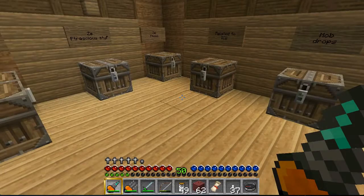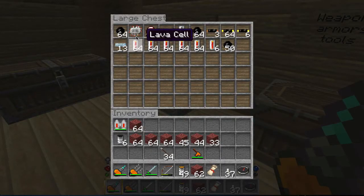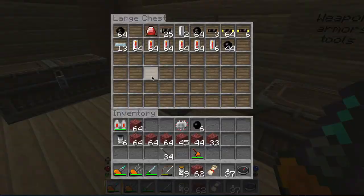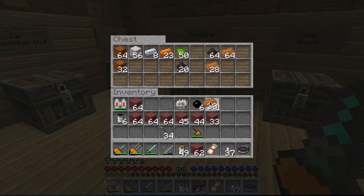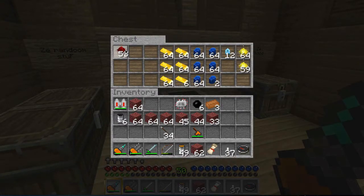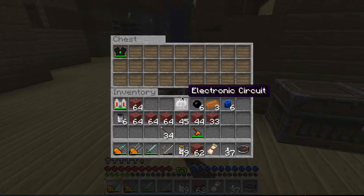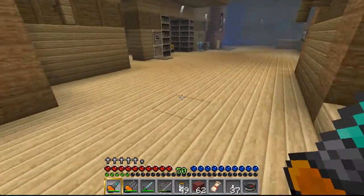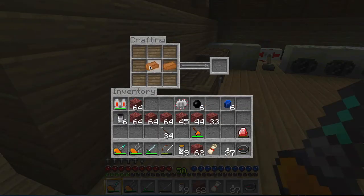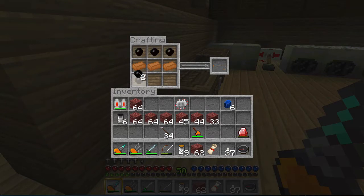So what I want to do is craft the quantum leggings, for which I will need two electronic circuits. Because I need to craft a Lapotron crystal. A Lapotron crystal is basically just a red crystal surrounded by six lapis and two — I have a red crystal here, and yeah I will need to surround this red crystal by six lapis lazuli. Yes, that's right.